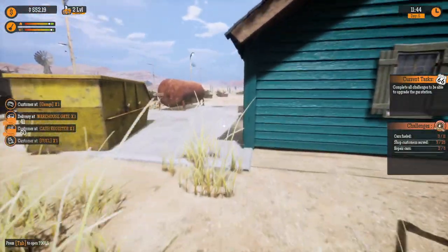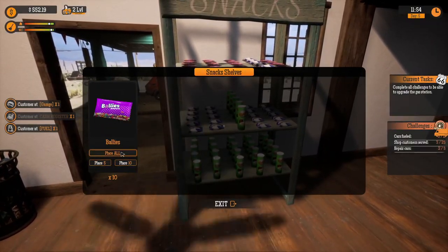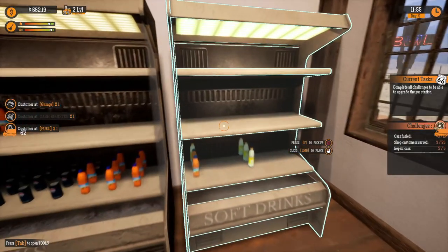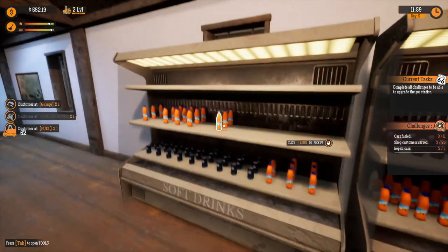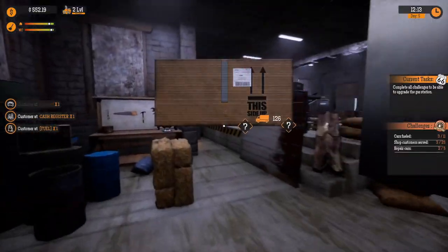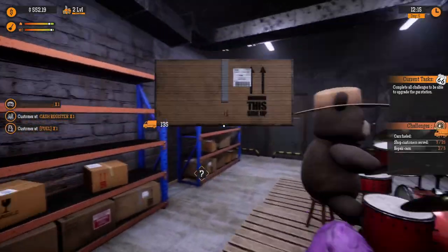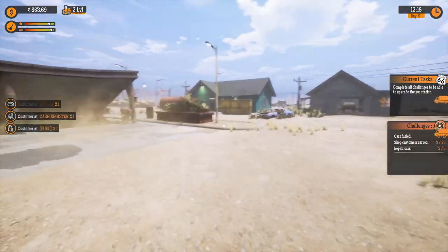Hold on. What if I stock the snacky shelves? Place all. There. We have three selections of snacks. I love the way the inventory works in this — it's actually really good. We have lots of soft drink space. We should have lots of space in our warehouse now. One day I'll actually clean this place, but I just don't have time right now. I do need more storage shelves. That's for sure.